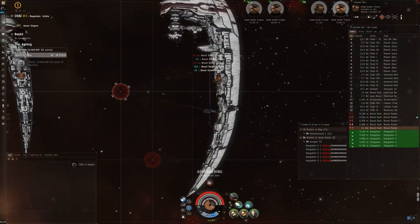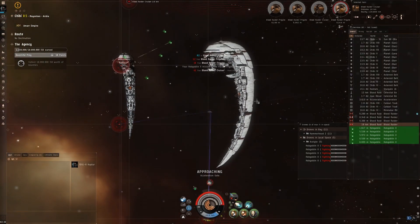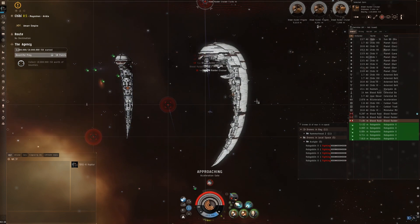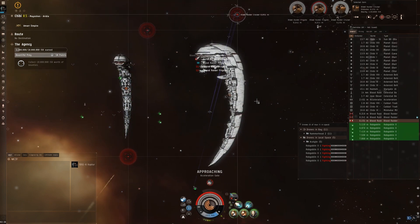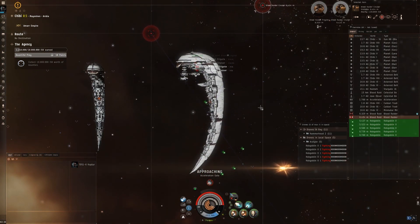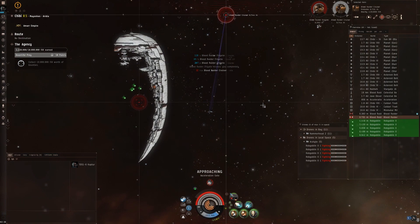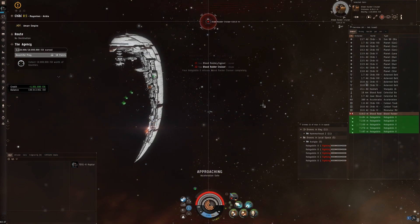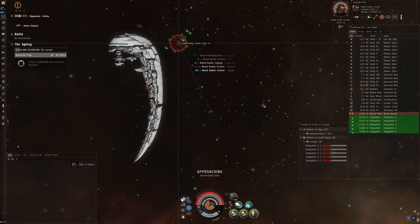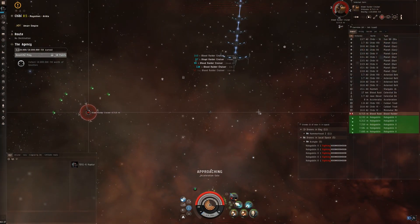You need to clear out all three waves in order to activate the acceleration gate leading into the next room. Wave two consists of four frigates and one cruiser; the frigates do web. It is possible to trigger wave three in the middle of wave two — the trigger was a frigate, but due to them all having a generic name it is really hard to pinpoint exactly which frigate triggered the next wave. If you manage not to trigger it early, wave three consists of four frigates and one cruiser, just like the previous wave.